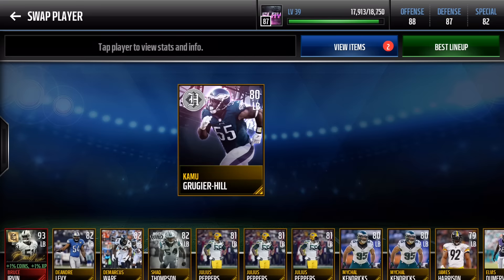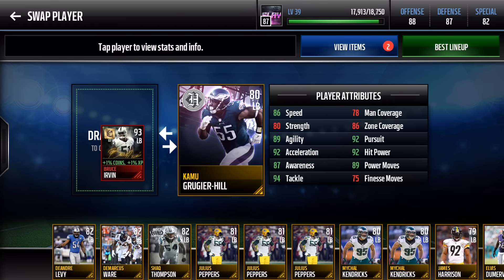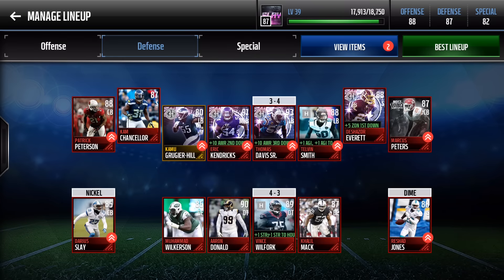Now the linebacker core — the only gold on offense or defense. Camus has 95 man coverage, 92 zone, and 90 strength. He goes for around 7,000 coins and is insane value. Bruce Irvin is a legend but goes for too much — don't buy Bruce Irvin. Camus is awesome.